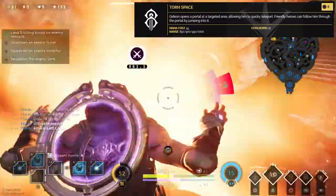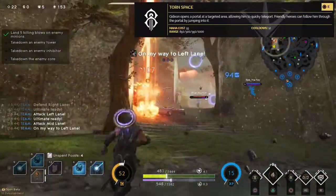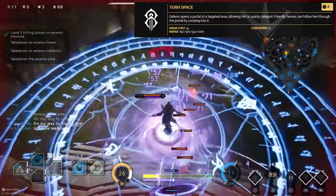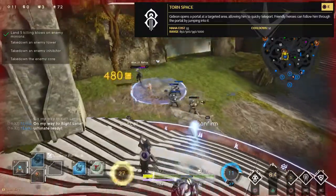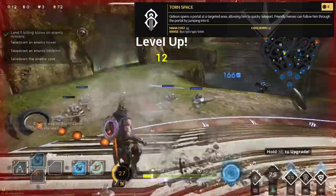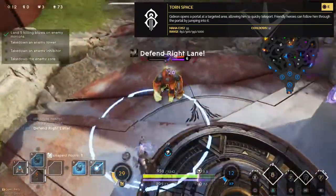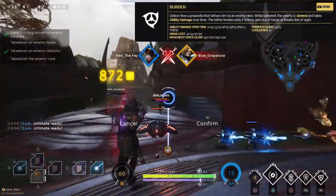Next up we have Taunt Space. Gideon opens a portal at a targeted area, allowing him to quickly teleport; friendly heroes can follow him through the portal by jumping into it. The mana cost is flat at 55, cooldown is 12 seconds flat, and the range starts at 850 and goes to 1,000. Maybe consider not prioritizing upgrading this since you're just increasing the range, but getting to 1,000 units is quite good for getting out of sticky situations. It also works well in conjunction with his ultimate.